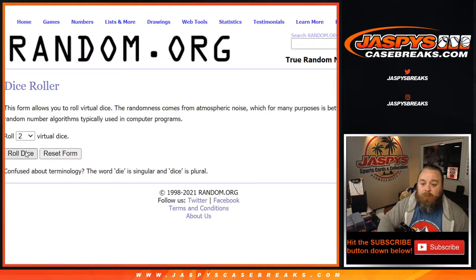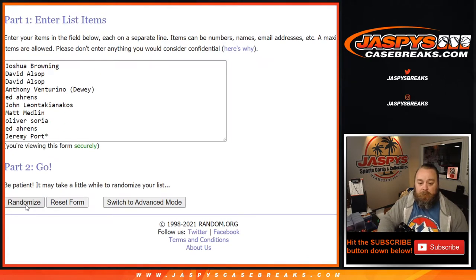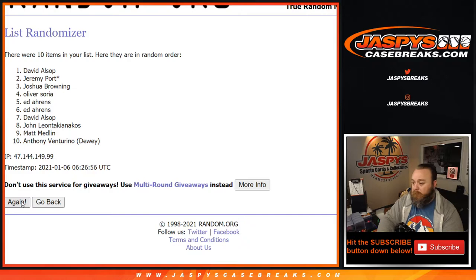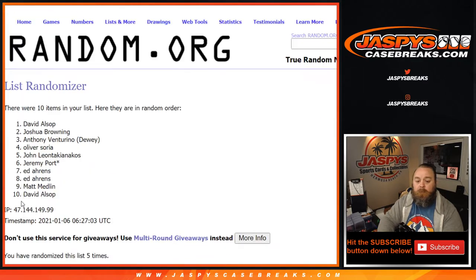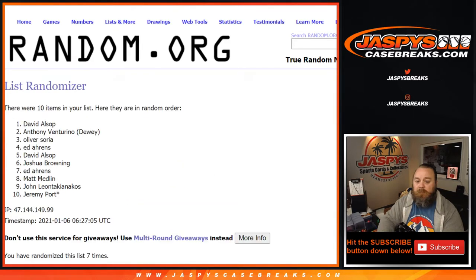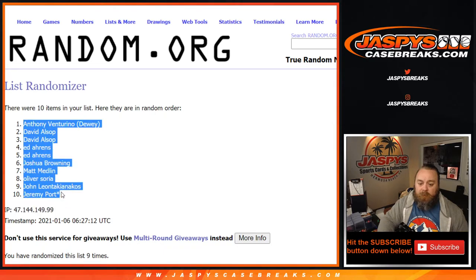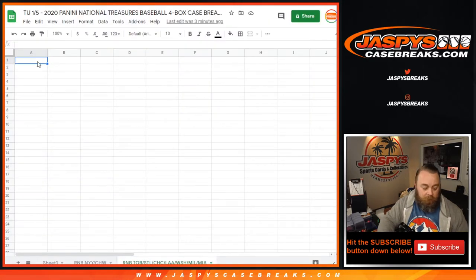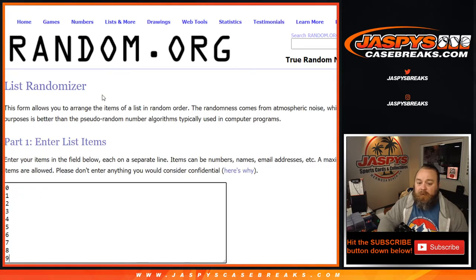Dice roll to randomize both lists and pair them up. Rolling 3 and a 6, 9 times on the customers list, and 6 and a 3, 9 times on the numbers.